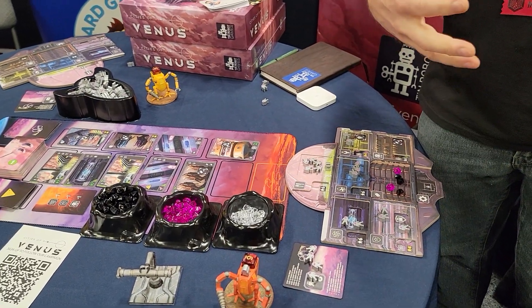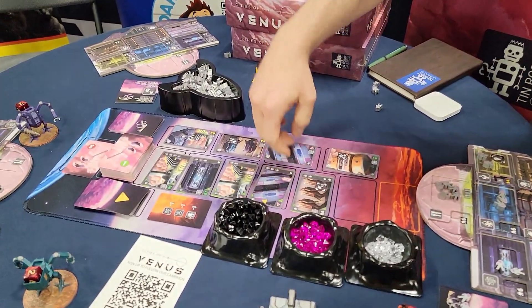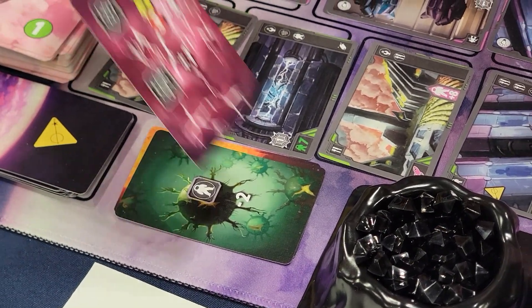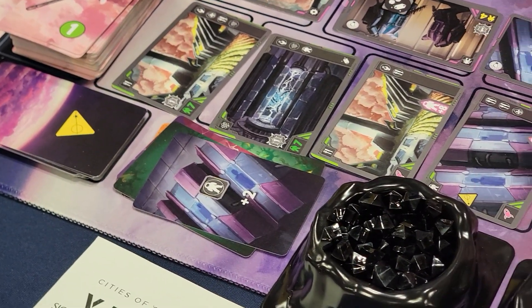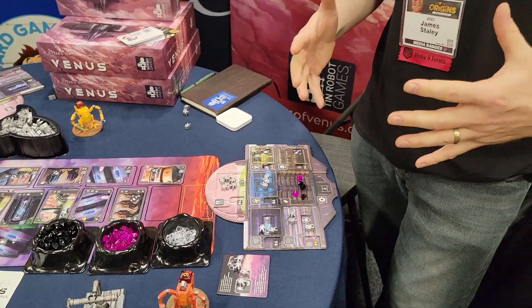It's really harsh trying to survive in the clouds of Venus — events are constantly happening, bad stuff is constantly occurring. When you do a drop, if you ever see the caution symbol, that triggers events from the event deck: things like solar flares, viral outbreaks, solar storms. Every now and then something good happens — Earth sends an emergency drop of immigration so you get some V-nots to replenish. The game is punishing, but by the end hopefully you've grown your city into a thriving metropolis, gained the most victory points, and become the president of Venus. So that's Cities of Venus in a nutshell.